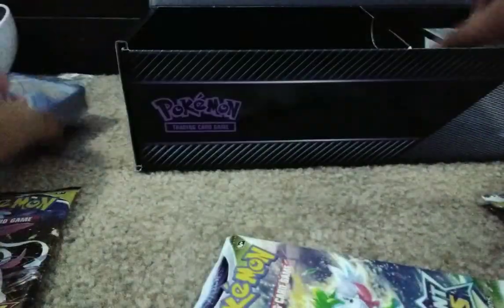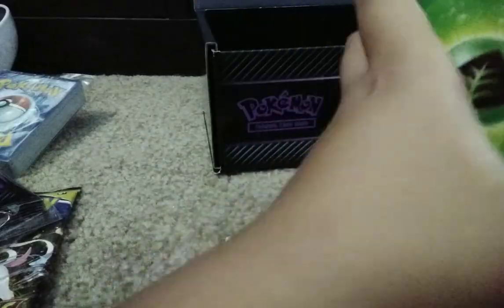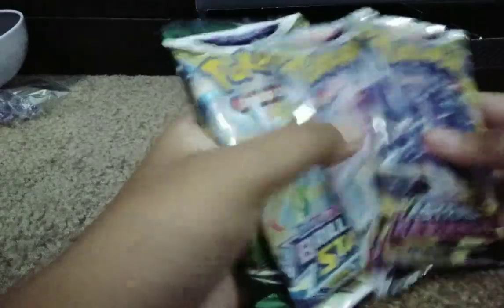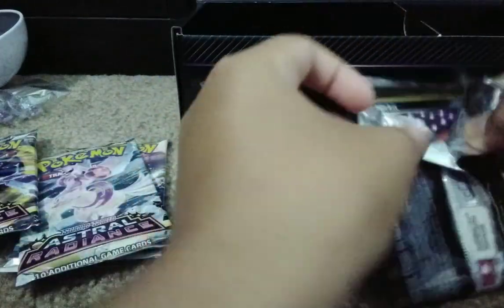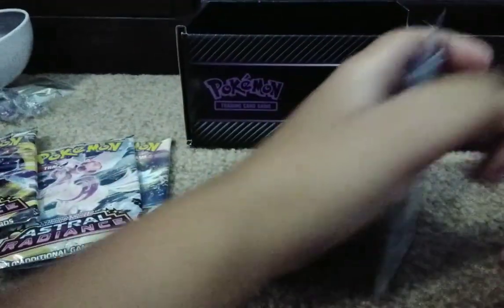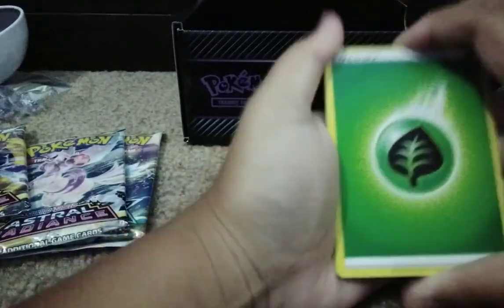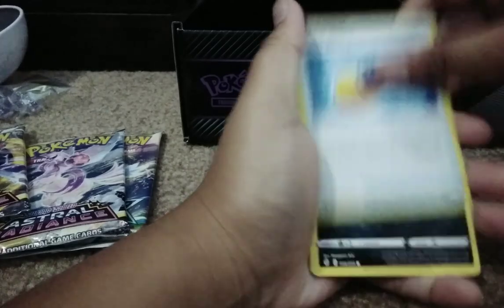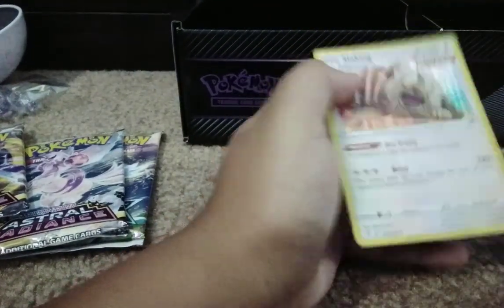We have the Lumineon V cards, other cards, a QR code, and the energies. Let's open the Evolving Skies pack first. We got energy, Rubber Gloves, Float Stone, Boost Shake, Dwebble, Rufflet, Roggenrola, Wobbuffet, Swirlix, and a Slaking.